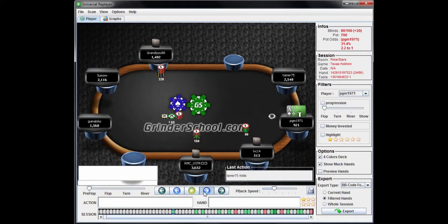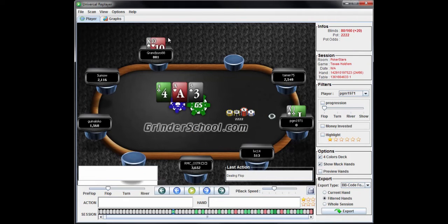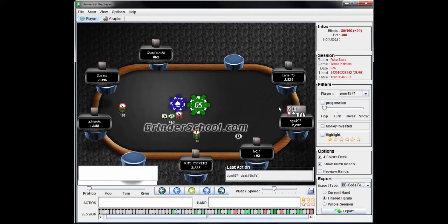This should be a shove, and he does make the shove here. The raise and call by King-10 is fine; the shove by Ace-Jack is fine — both players did the right thing. Looks like the Ace-Jack will hold and he'll chip up a little bit, moving to around 13 blinds.